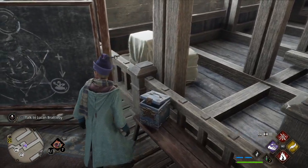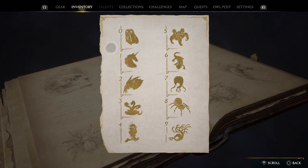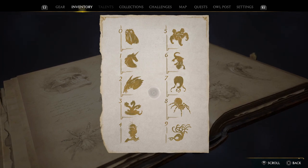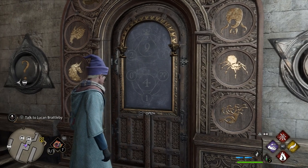First off, you need to come up to this chest right here. This is the piece of paper you get from the chest, and what it does is it has mythical beasts on it and the value next to them. You can see the unicorn is worth 1, whereas the spider over here is worth 8. Once you have this piece of paper it all becomes a lot easier, and I think you need to find this before you can open any of the doors.